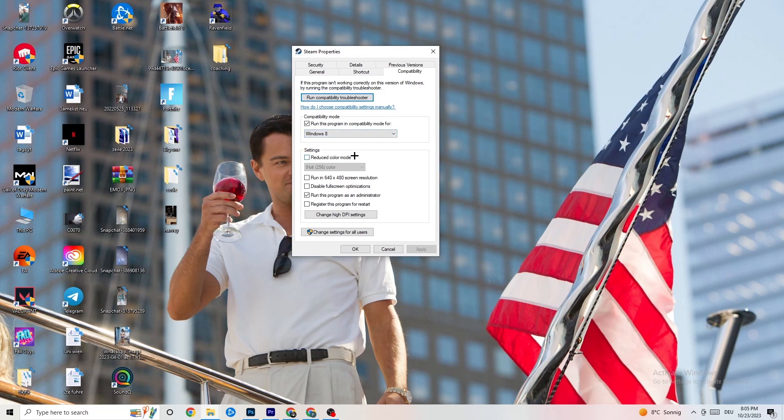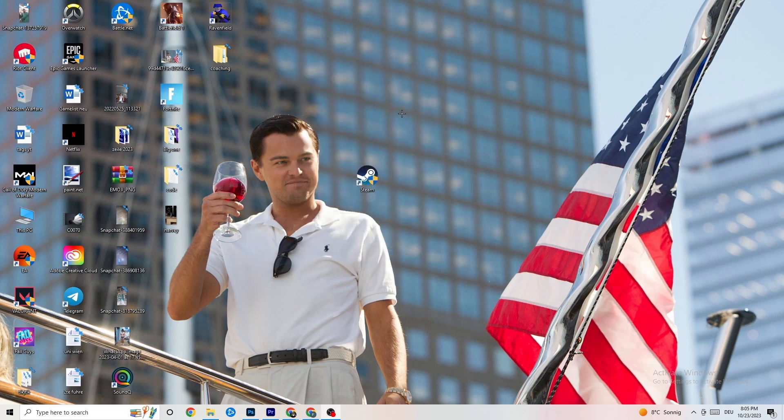The first thing is to go to Compatibility Mode and enable 'Run this program in compatibility mode for' and select the latest Windows version you have. Then disable 'Reduce color mode', disable 'Run in 640x480 screen resolution', disable 'Disable fullscreen optimizations', and enable 'Run this program as an administrator'. Hit Apply and OK, then restart your PC. This will help reduce crashing issues.